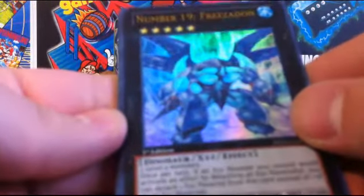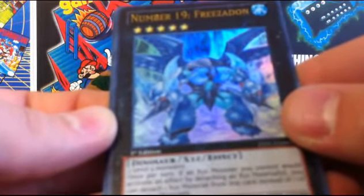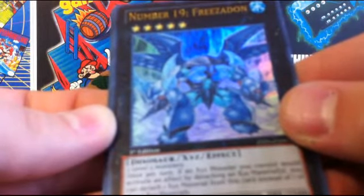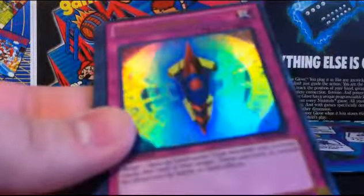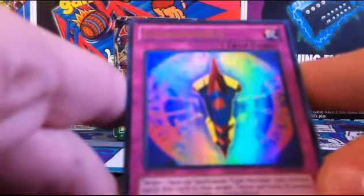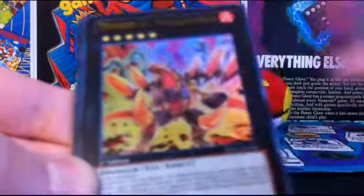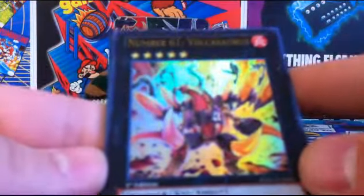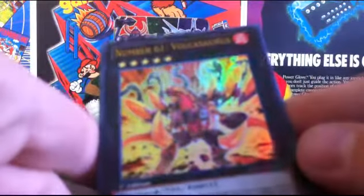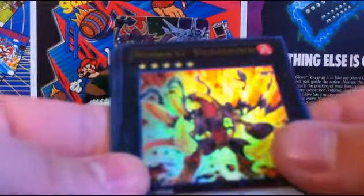Number 19 Frisadon — that's pretty cool. I have no idea if it's any good. He's not bad, I guess; pretty cool, shiny. Then Ga Ga Ga Shield — it's part of the archetype. Everybody loves the Ga Ga Ga's because they take up slots for everything. Number 61 Volcasaurus — apparently it's rare; I'm being informed that it's rare, so that's cool. I have no idea if it's any good either. It's not fantastic, not bad either, but it's pretty cool.